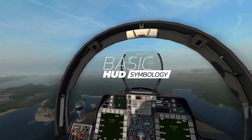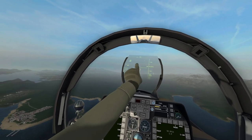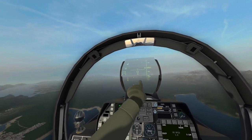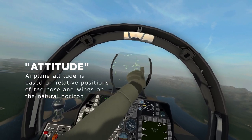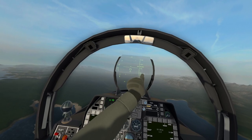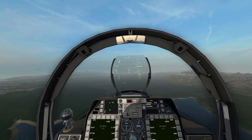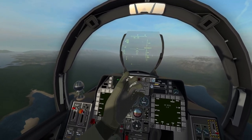Some basic symbology before we get started. We've got our speed in the top left-hand corner, weapon information visible as well, attitude in the middle, and altitude on the right-hand side. In the very bottom right-hand corner we'll get information on the reasonable deployment range of our weapon, once we've got the weapon selected and the target locked.